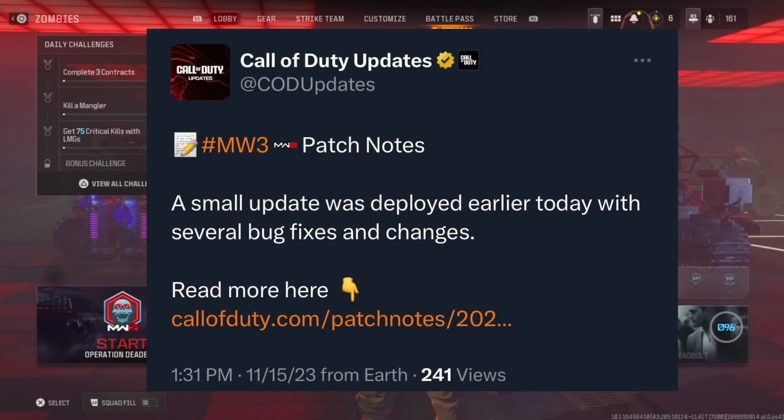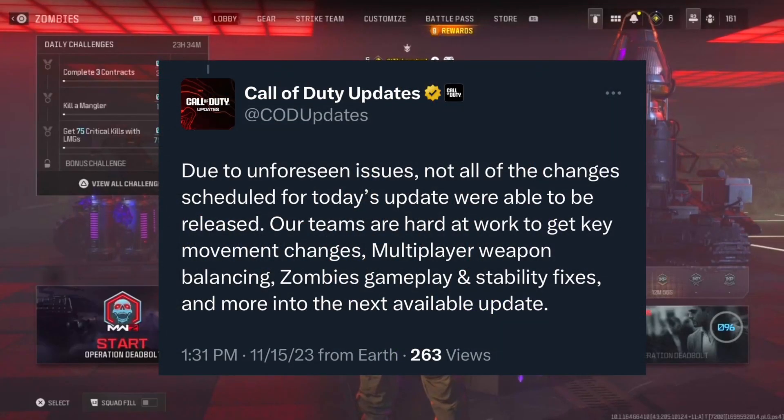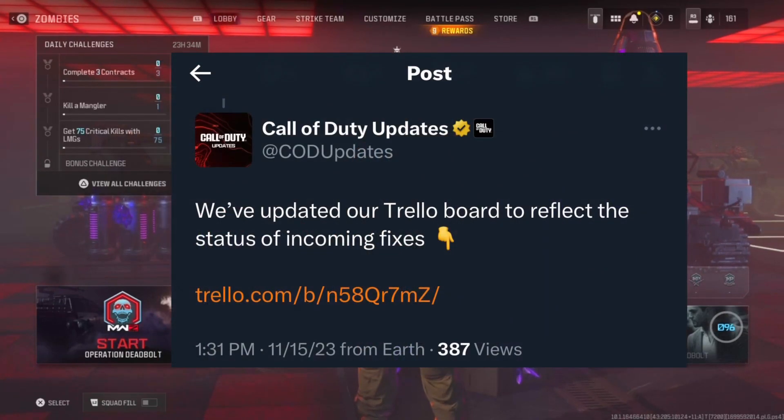Call of Duty Updates tweeted that a small update was deployed with several bug fixes and changes — patch notes are linked in the description. They also stated their teams are hard at work on movement changes, multiplayer weapon balancing, zombie gameplay, and stability fixes for the next available update, so 1.34 is definitely coming. They also have a Trello board tracking all current Modern Warfare 3 issues.